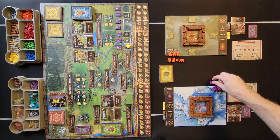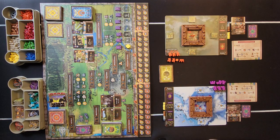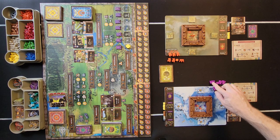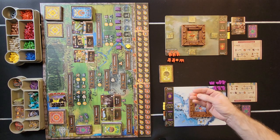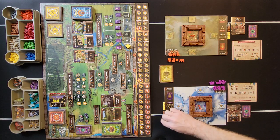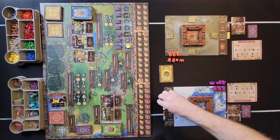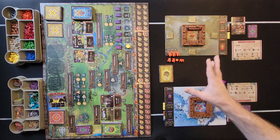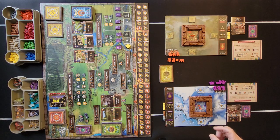Now, this is the deluxe version. You have a special cutout for the gold, little men instead of cubes but color coded for the workers, and molded different cubes for the different resources. But this is the deluxe.